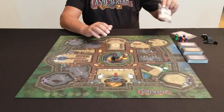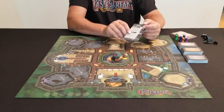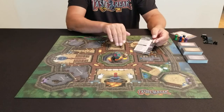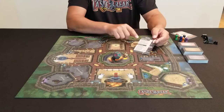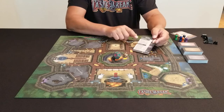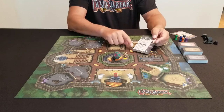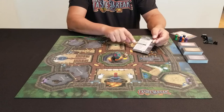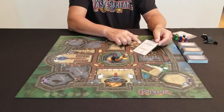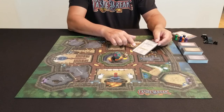Each player is going to select their character they would like to play. Keep in mind there is no difference in powers between the characters — it's just a color and fun thing. However, you will take a reference card for your character, which is very important during the game, as it shows you the different actions you can play on each of your turns. On the back, it also shows you a list of all the items hidden within the castle and what category they fall in.